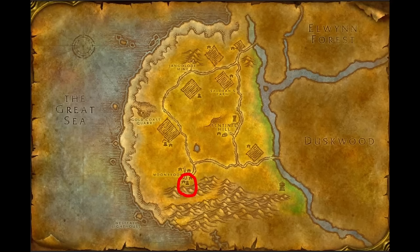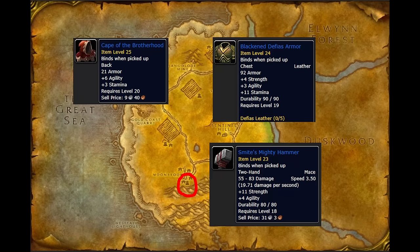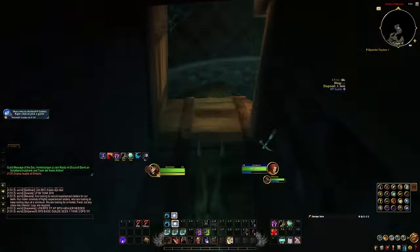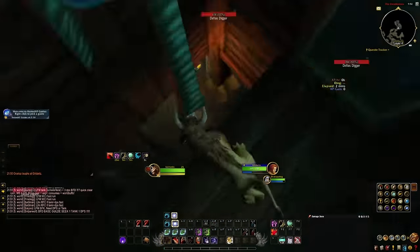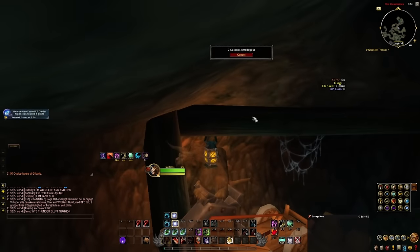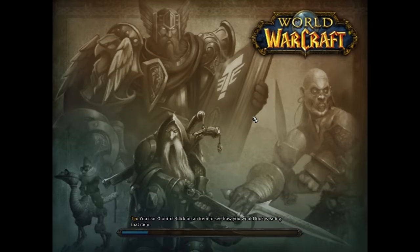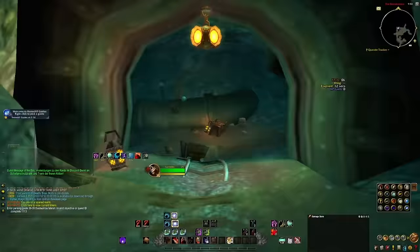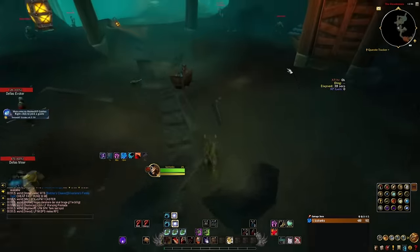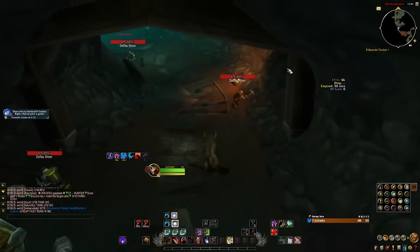Now for Dead Mines. We're killing all the end bosses for the Cape of the Brotherhood, Blackened Defias Armor, and the Smite Maul — all pre-raid BIS. I'll also show a lockout skip to get to the dungeon faster, especially useful for Horde on PvP servers. Log out on the Goblin mole machine and you'll log back in right at the dungeon entrance.